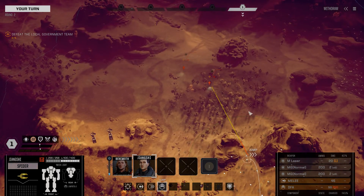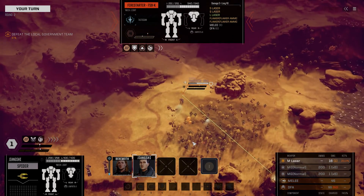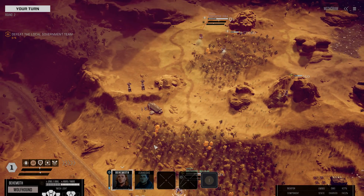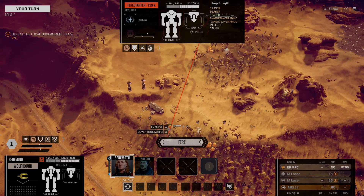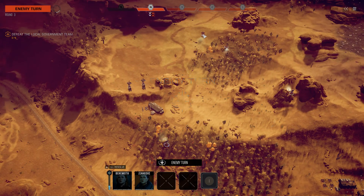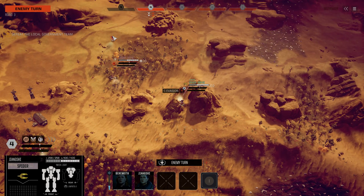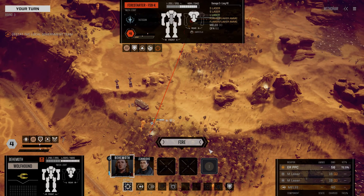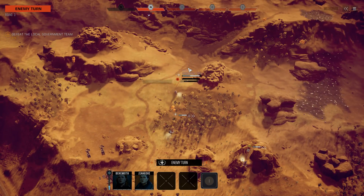Let's see how far I can jump. I know exactly who to target — this Locust is not going to be good enough. The Firestarter has a large laser and a flamer; I don't like those odds. Behemoth, we're going to drop that ER PPC on it — that's gotta hurt. I have to keep in mind that the Firestarter has a good amount of armor on it. We're going to make this firing line — you can hit the Wolfhound, I don't think you will, but you can try.